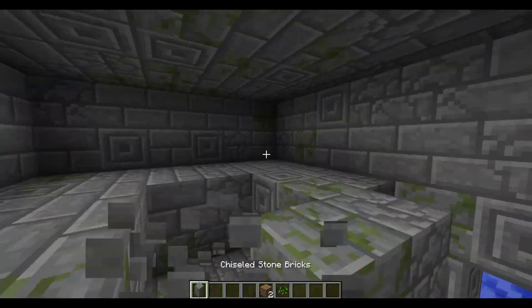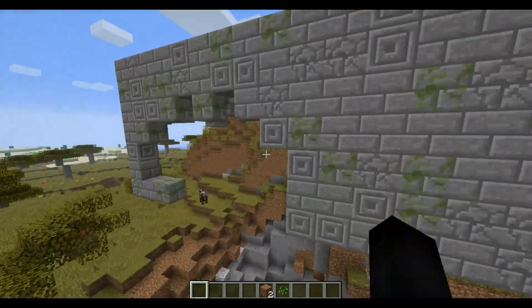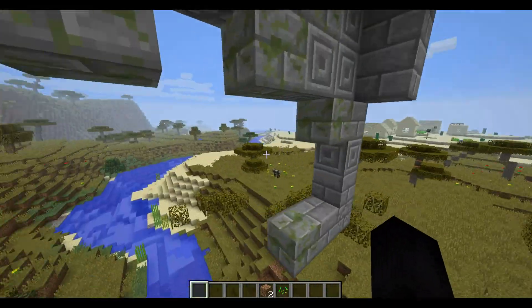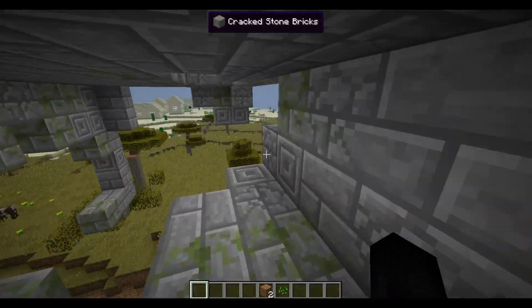So if you see this dungeon, hurry up and get out of that area. Don't let any zombies spawn in and step on the pressure plates, because that'll cause it to blow up. Or if you like playing on Peaceful, then you're all good — nothing will happen, you'll just get a ton of loot.